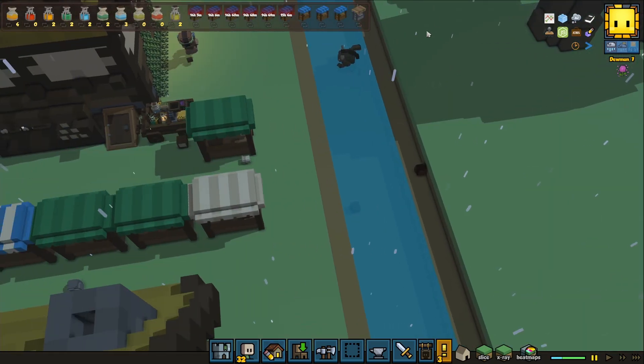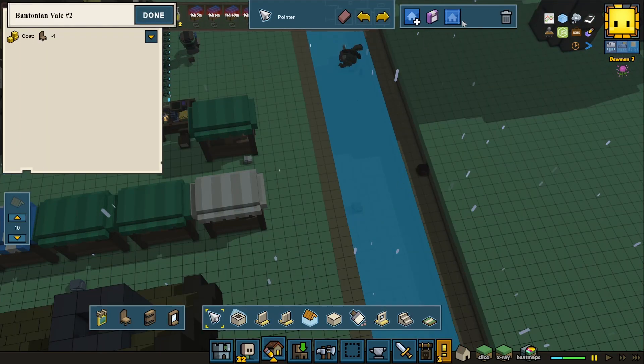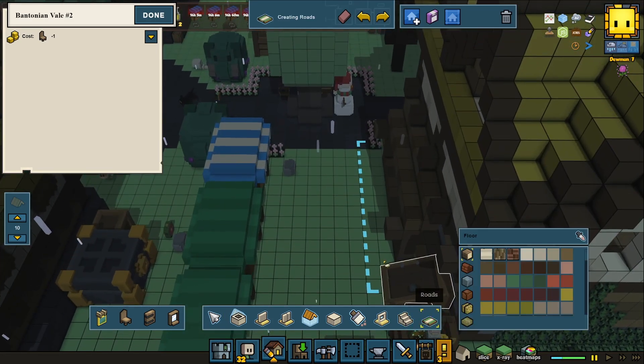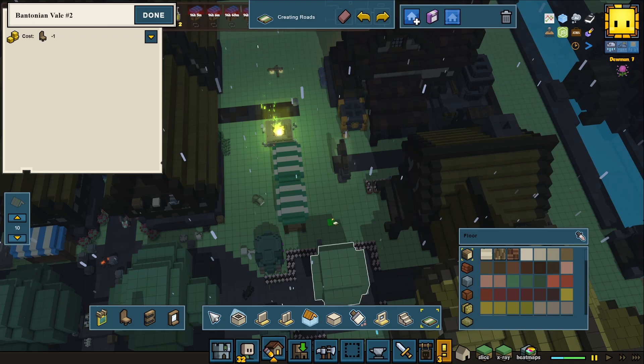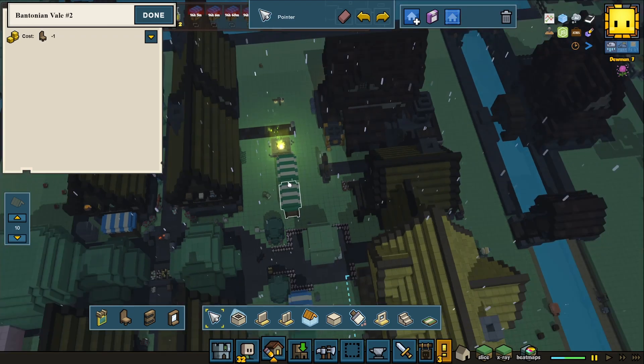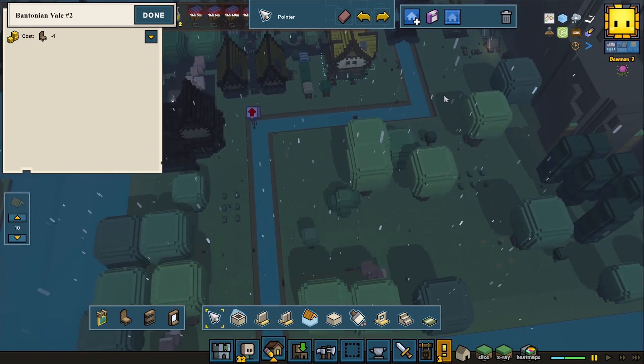Then we're going to take our bridge and see where we're going to place it, just to make it a little bit easier for us. It looks like it led that way as well — let's see for the road. Yeah, it was over there as well, so we have to redo that later on.